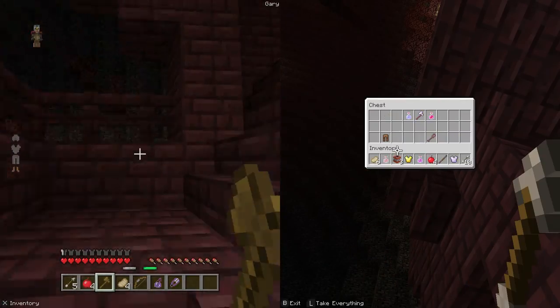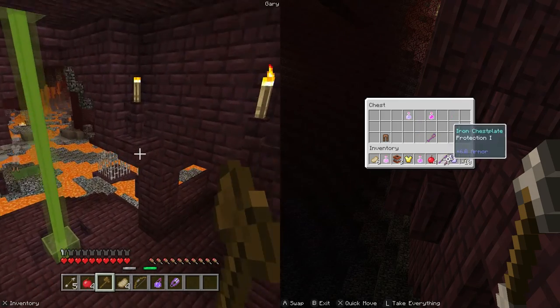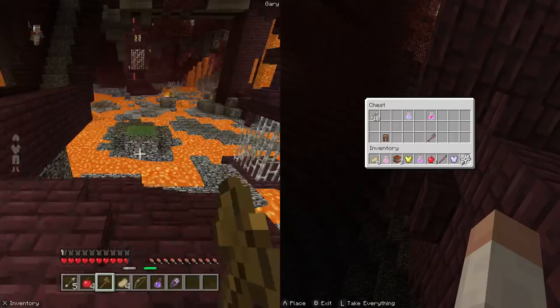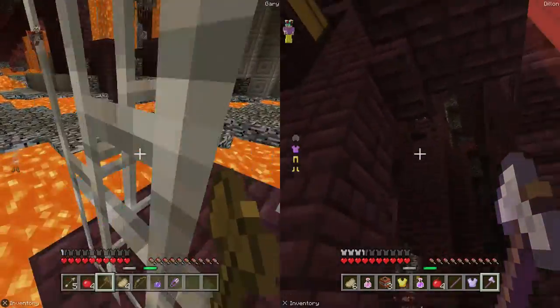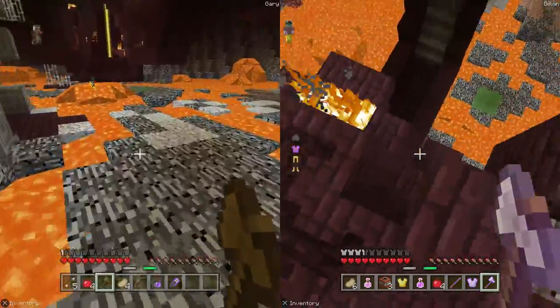There's actually a chest over here I'd like to show you guys — it's kind of hard to get to though. You gotta avoid this lava. I'm actually doing so good at this.